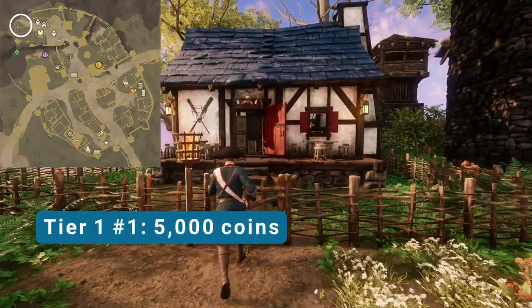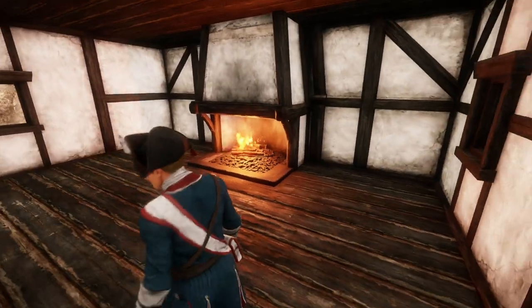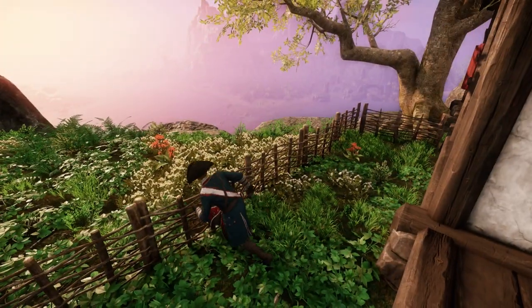Let's start by looking at the tier one houses. The first house is right next to the town hall up on the hill. Inside you'll see it's a very small one-room house, but it has a great view.